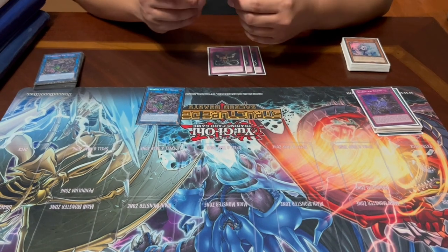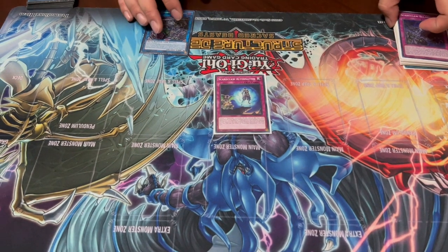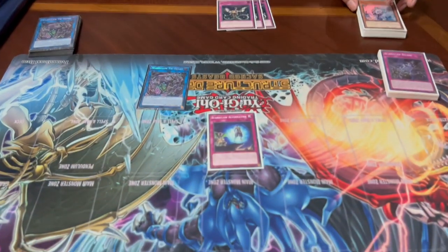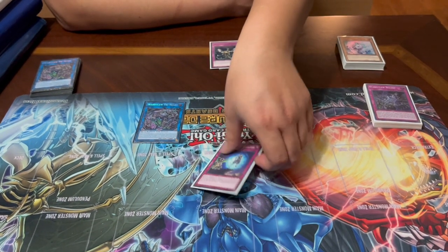We also have Scareclaw Alternative. By tributing three defense position Scareclaw monsters, Alternative prevents your opponent from special summoning any monster except in defense position. This is particularly powerful because link monsters cannot be put into defense position, meaning that by activating this card your opponent cannot summon link monsters at all. This removes the main weakness of the Scareclaw strategy — otherwise this deck probably just loses to Accesscode Talker or similar link monsters.